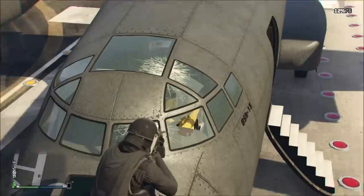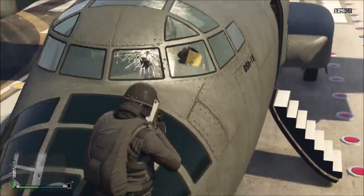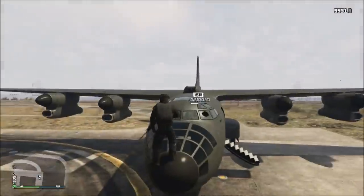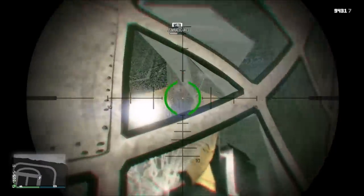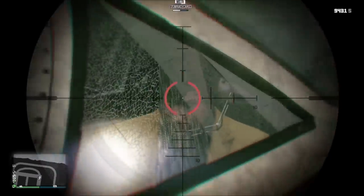The glass cracks and breaks but it's almost as if there is an invisible wall blocking the shots. What's even more strange is that when you use the heavy sniper and try to shoot the pilot out, you get the indicator that you hit someone but they take no damage at all.